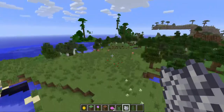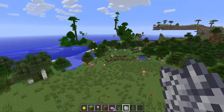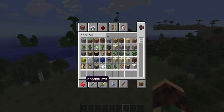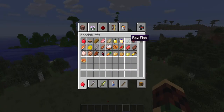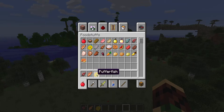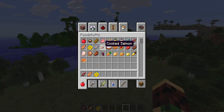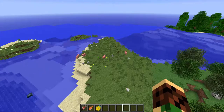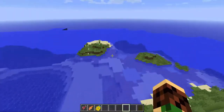There are now some new fish — look at them! There's salmon, clownfish, and pufferfish. You can't cook clownfish or pufferfish, but you can cook salmon and that is pretty yummy. Or you could just have it raw and have sushi if you wanted, although that's probably not advised.